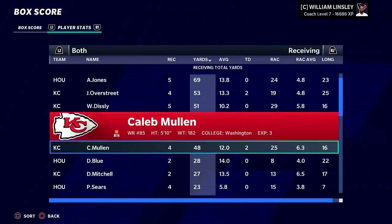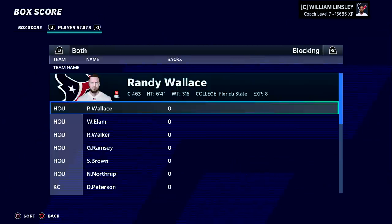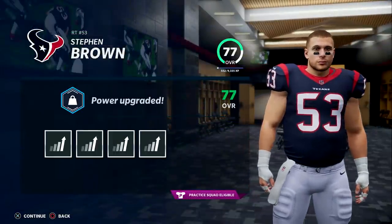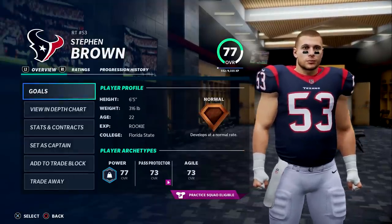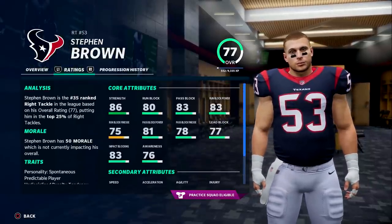Jonathan Overstreet scored twice, Kayla Mullen scored twice. Don't often see the defense have a game quite like this one. Strength goes up for Stephen Brown on this power upgrade. Agility is lower, but I wanted to see if we could get more strength — and sure enough, 86 now.